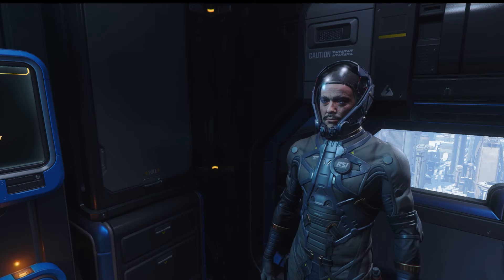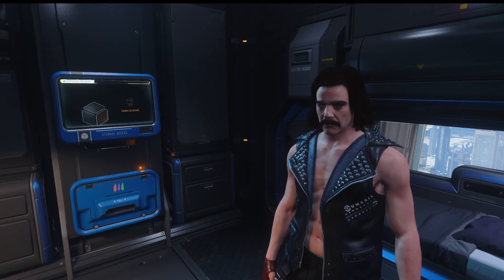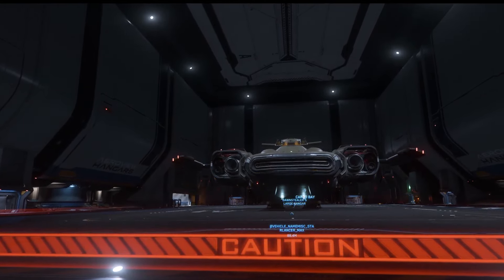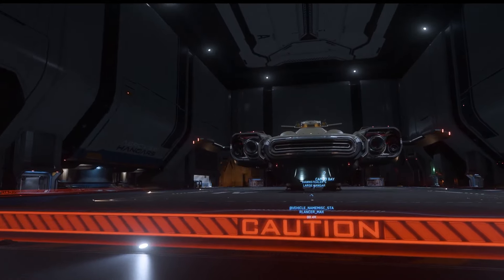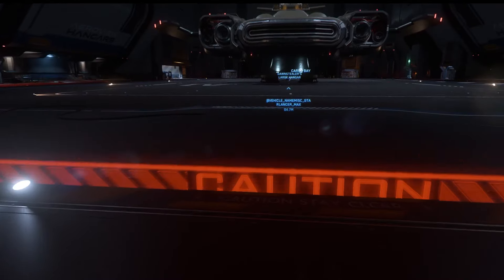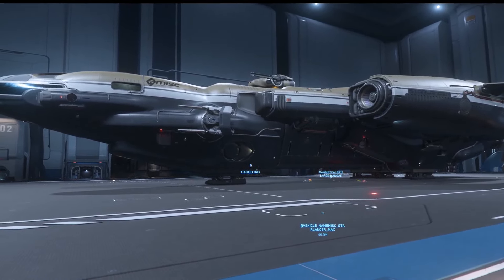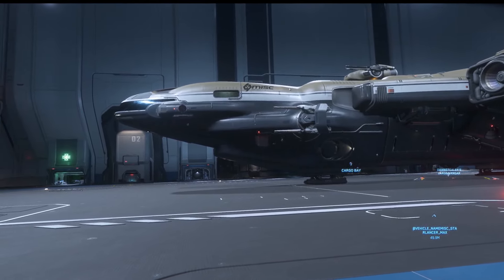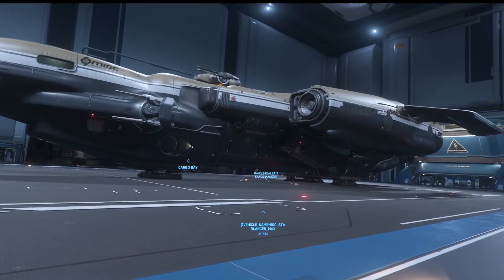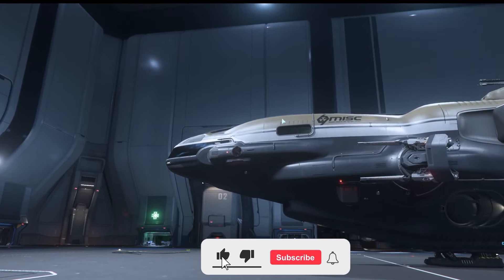So, this is how we're dressed, which obviously won't do. There we go, much better. Here's this girth unit here. It makes me a little nervous that the caution tape is still up. So, this is the tan skin. It looks a little sleeker than the concept images were making me think it was, which I appreciate. I do like the fact that it has a big window there. That's something we've started seeing in some of the more recent ships.